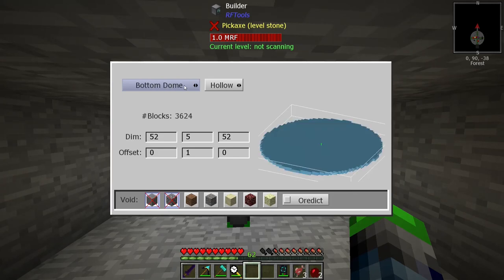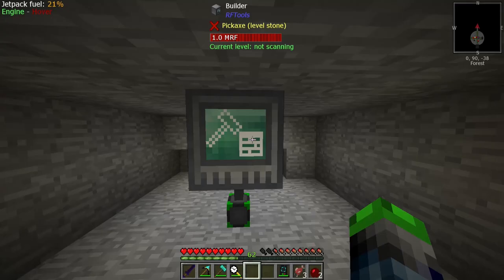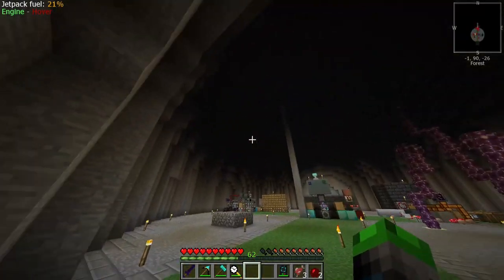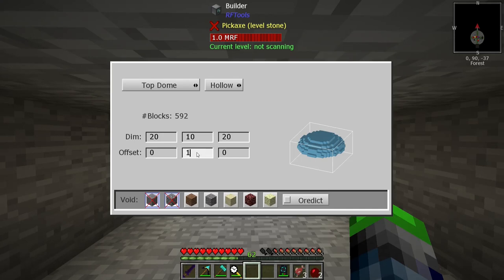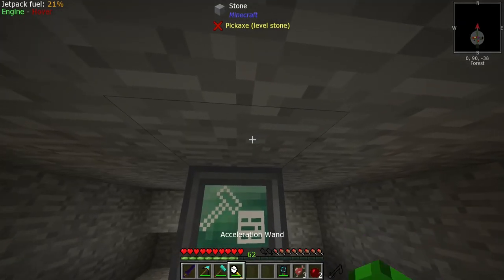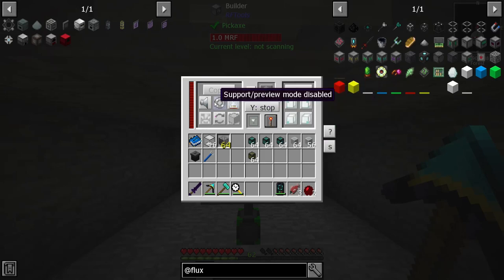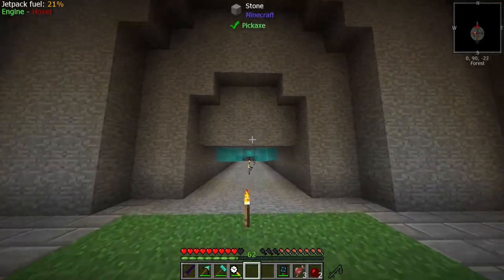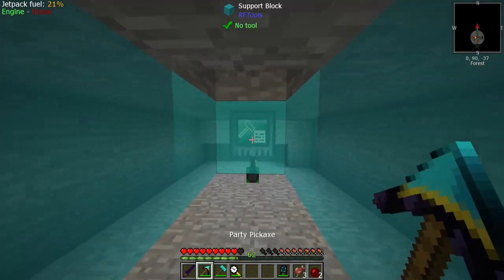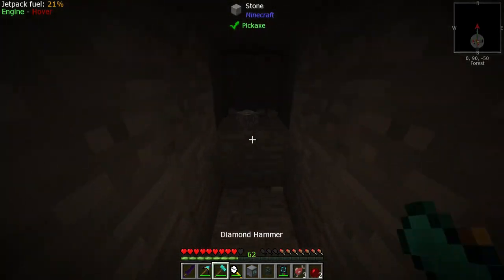Let's get to top dome. We only want this to be about 20 by 20 and then come up about 10. Let's preview that — whoops, offset. So that's about the size of it. We need it a little bigger than that — it kind of scared me, not gonna lie. Let's punch a hole this way; I'd like it to be a little bigger with a decent-size hallway in between.